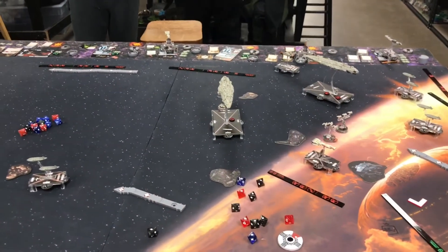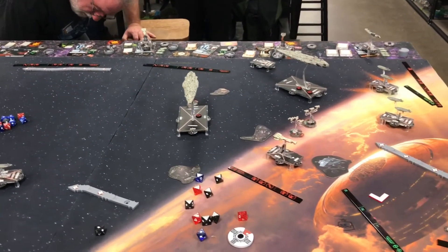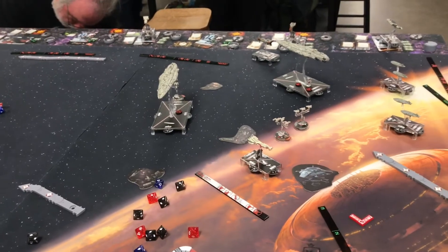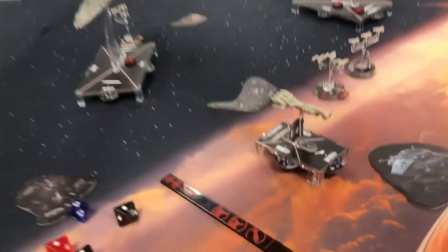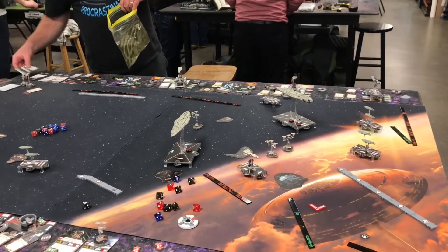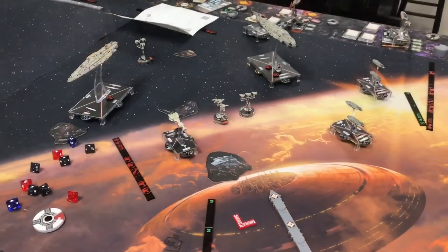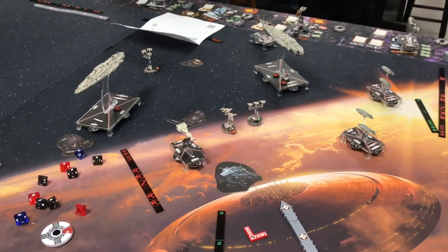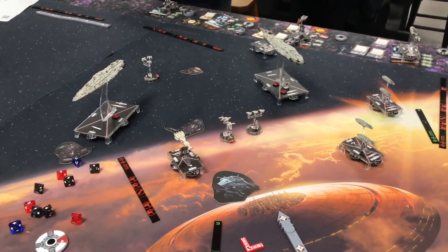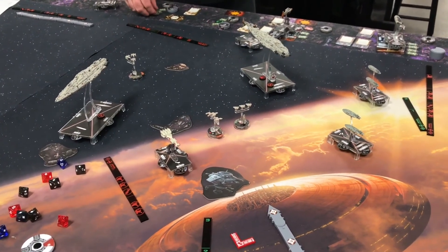Turn six, and Kraken flew in for glory and was eaten alive by Akbar in one shot. The remaining Corvette is bleeding on one hull, having been pounded in the rear by the Command Cruiser. We'll total up the points — the final result was 309 points to 16. That'll be about a 9-2, with the CR90 getting away with just one hull and stopping me at a 10-1.